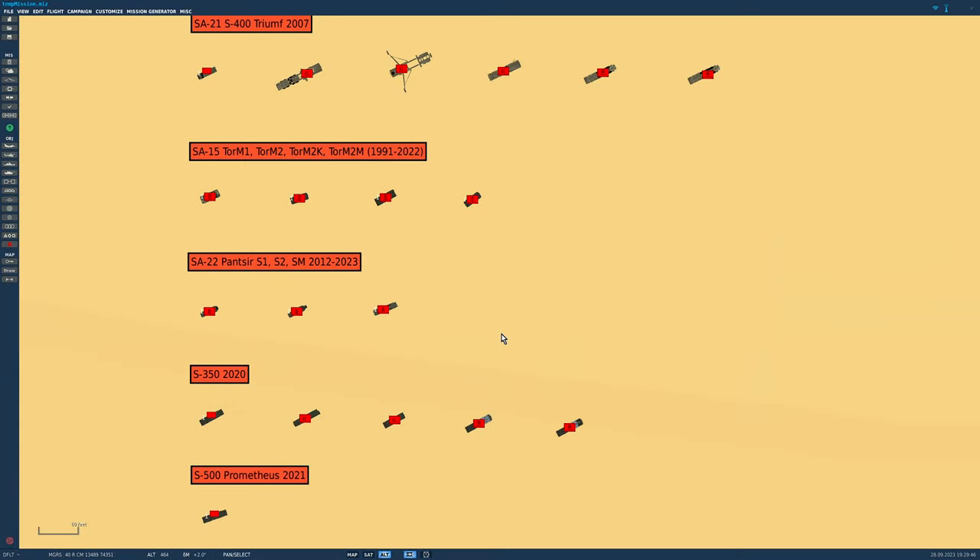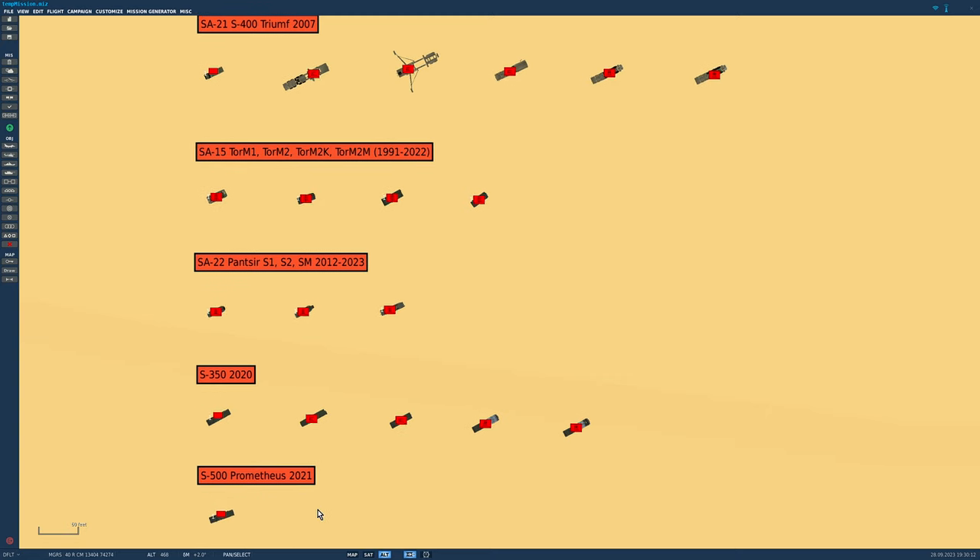Before sending the boys against the S-350, a note on the S-500 Prometheus — their newest SAM, which we don't have yet, just a placeholder. It's almost exclusively an anti-ballistic sight. The first one went to Moscow in 2021, to replace the aging S-300V systems from the first video. We probably won't get it in DCS because there's not much point having an anti-ballistic sight when there are no ballistic missiles to shoot down.